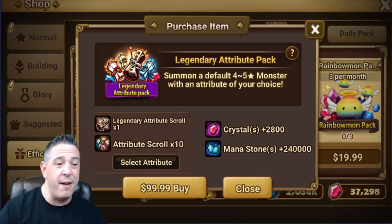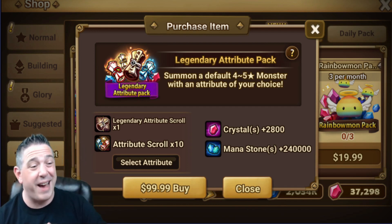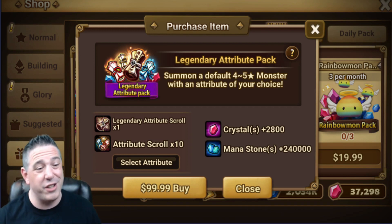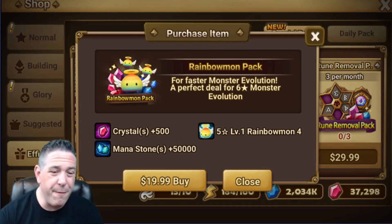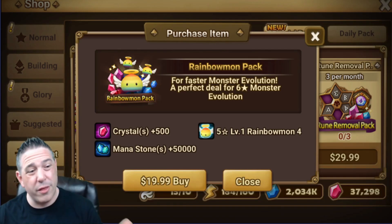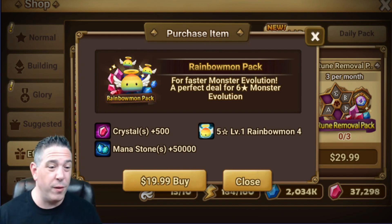I recommend everybody skip the Legendary Attribute Package. I don't care if you're a whale — this is probably the single worst pack in the overall shop. Yes, you can get your attribute, but there are 23 other nat fives of that same attribute with no guarantee. Even if you hit the nat five on the attribute scroll, you're probably going to get a dupe or the one you don't want. The awakening pack — don't buy it, terrible value. The rainbow mon pack: if you're early game and need a progression boost it's not terrible since the crystal value is there, but it just gives you a six-star that isn't even complete, so I'd only buy it if you're early game.